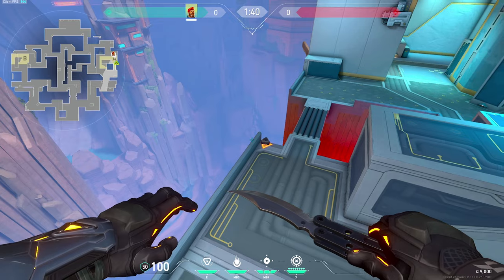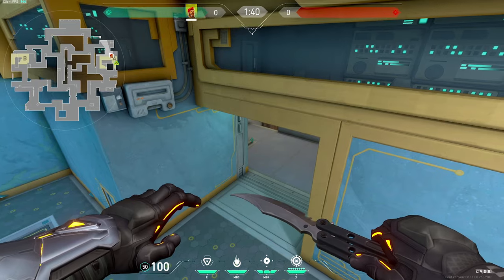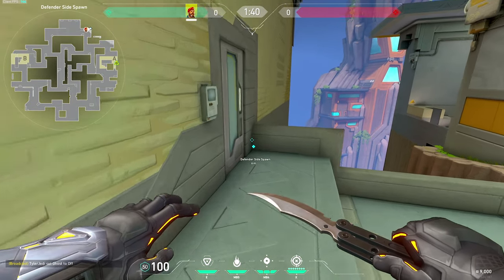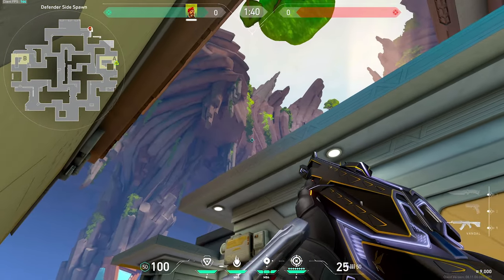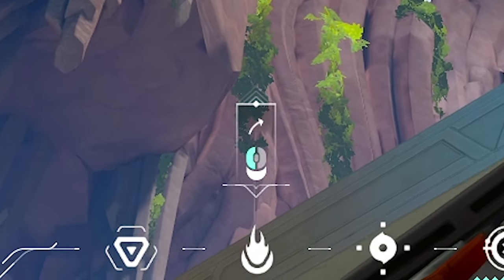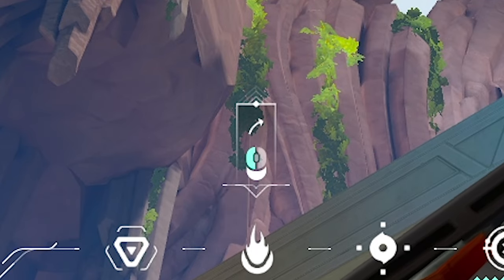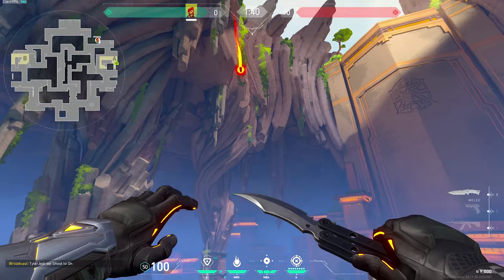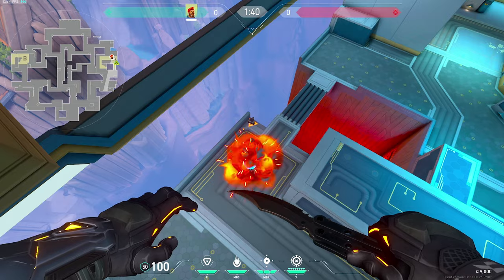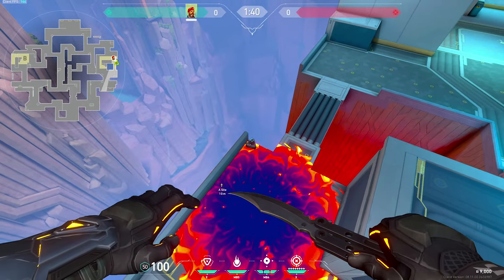Final lineup for A is for the god plant, for the same situation as earlier — enemies love to flank, or you want to take space and still do a lineup. Head over to CT and wedge yourself into this corner like we did for an earlier lineup, but this time pay attention to these leaves in the distance. Line up the mouse buttons in the mouse hub box so they are over those leaves, like so. Shoot your Molly, and it will travel over, bounce off this roof, and give the bomb some pretty good coverage. Sometimes if you are off, the Molly might land a little more over here, but it will still give you enough coverage on the bomb.